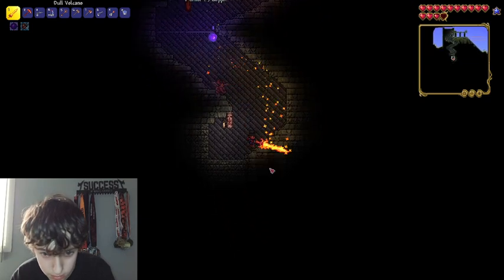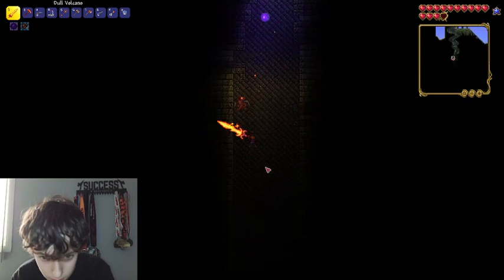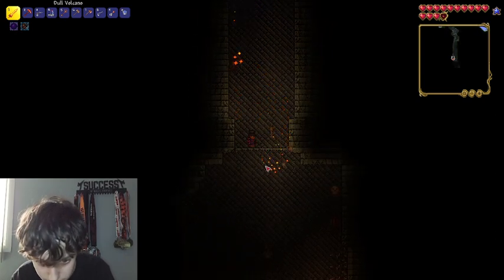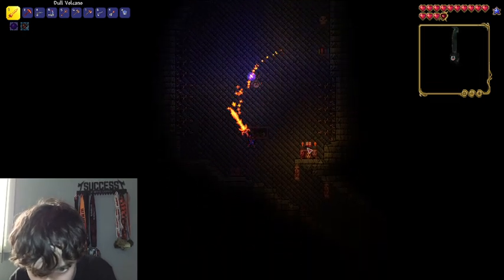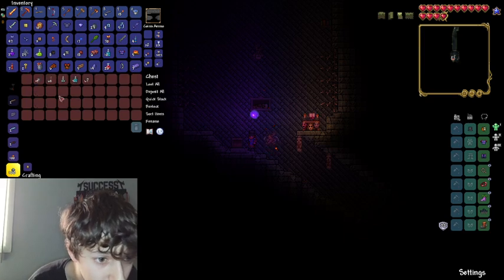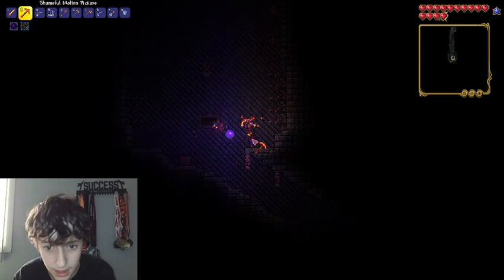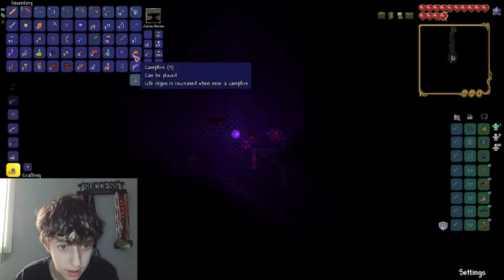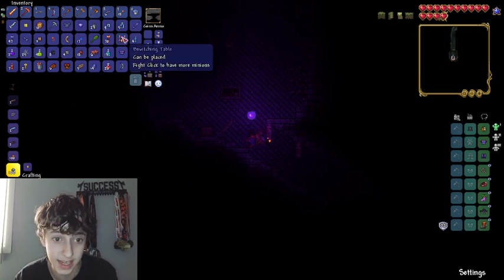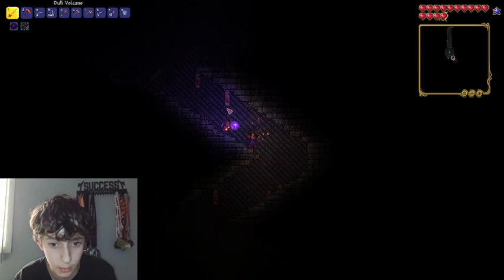Ready? Let's go. Anything down here? Yep. There we go. What did that do again? I completely forgot. Another gold key. Perfect. Let's get those. I want to take this - is this the extra summon thing? I'm going to drop this. I don't think I'm ever going to need this. Yes, it is the extra summon thing. Perfect. That's exactly what I wanted to get.